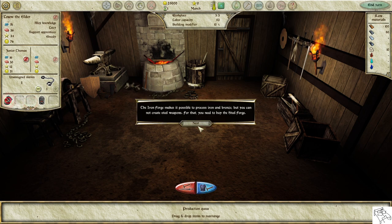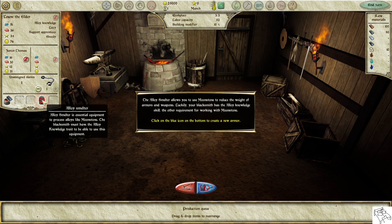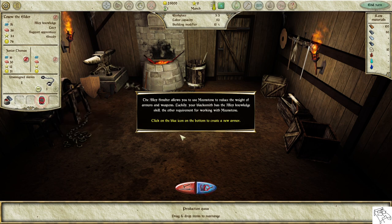The iron forge makes it possible to purchase iron and bronze, but you cannot create steel weapons without the steel forge. The alloy smelter allows you to use moonstone to reduce the weight of armors and weapons. Luckily, your blacksmith has the alloy knowledge skill, the other requirement for working with moonstone. Click on the blue icon on the bottom to create a new armor.